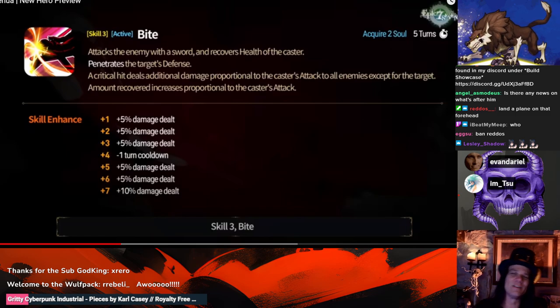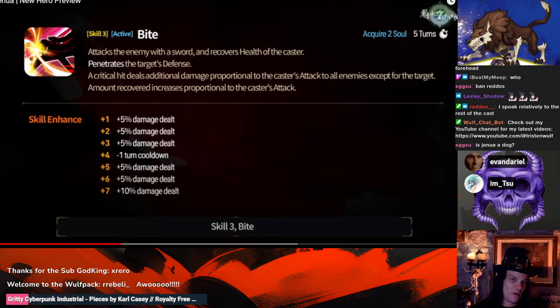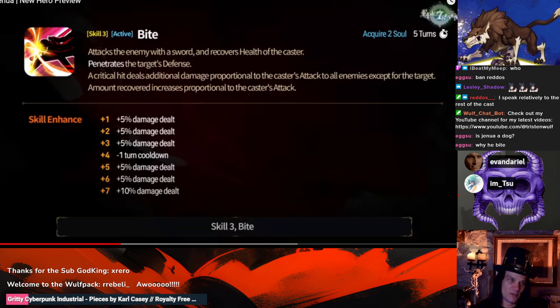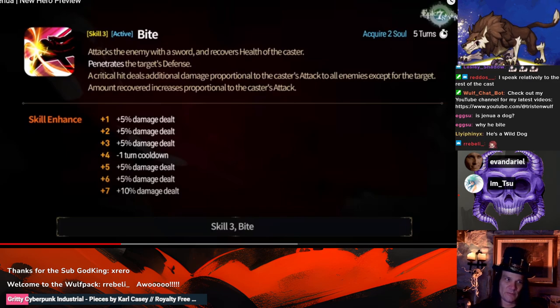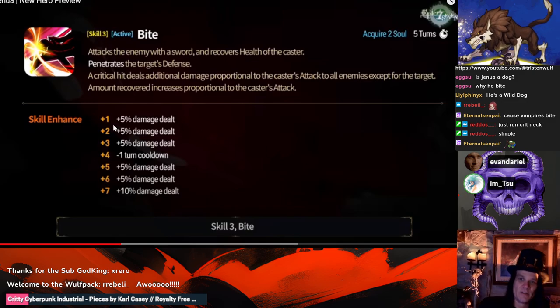His S3: 'Bite' — attacks the enemy with a sword and recovers health of the caster. It penetrates defense — it just says 'penetrates,' no percentage listed, so the assumption is that's 100% defense pen, like Straze, Watcher, or Hua Young. On a critical hit, deals additional damage proportional to the caster's attack to all enemies except the target — so he full-penetrates the target and splashes attack-based damage to everyone else. The amount recovered is proportional to his attack, so you're going to stack the hell out of attack on a unit that also needs to be fast and have 100% crit chance. Kind of stat hungry.